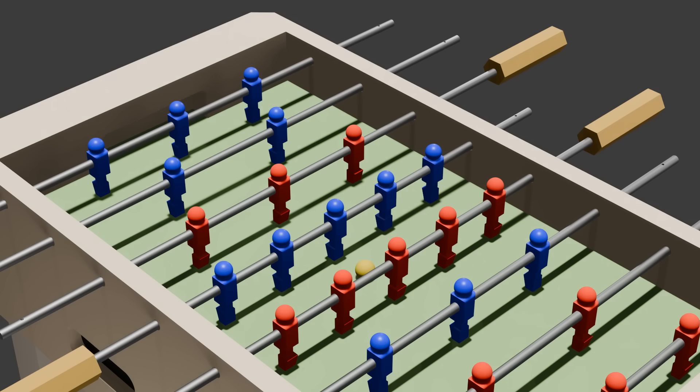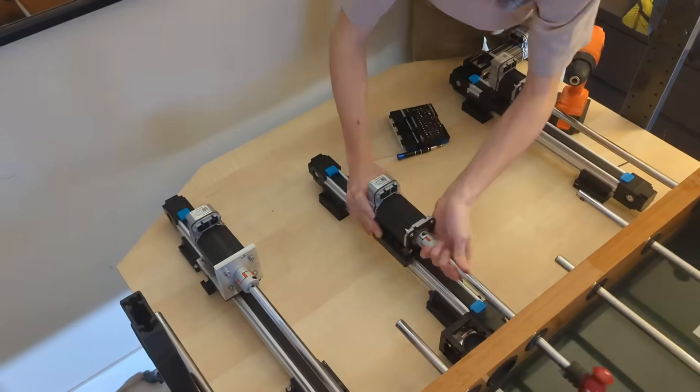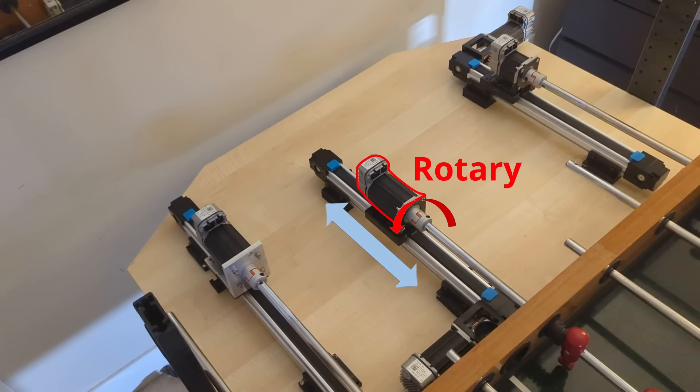After the table is the interesting part: the robotics. If you think about it, there are only two types of motion that you need to control a foosball player — side to side and rotational. Once you can control one rod, you can duplicate it for all the others. The trouble comes from the fact that you need to control both of these axes at once independently. The design I settled on was the most obvious: I have two motors. One is directly connected to the rod and controls the rotation. That motor is mounted on a linear belt drive, which is powered by a second motor below. When the second motor rotates, it causes the rod to go in and out.